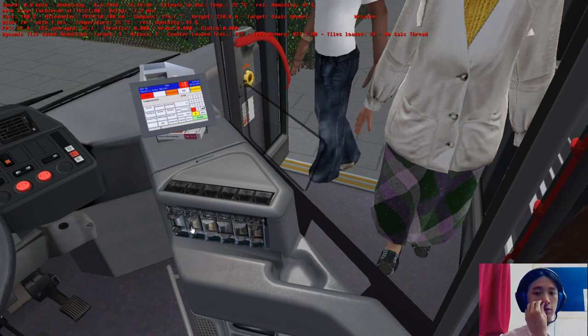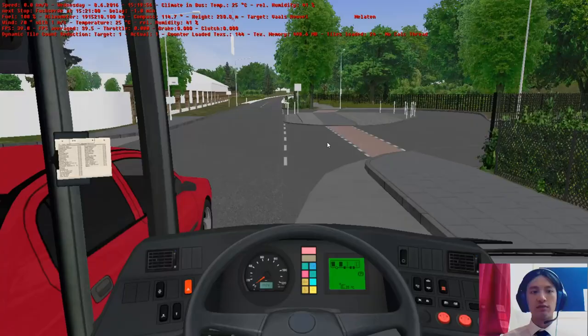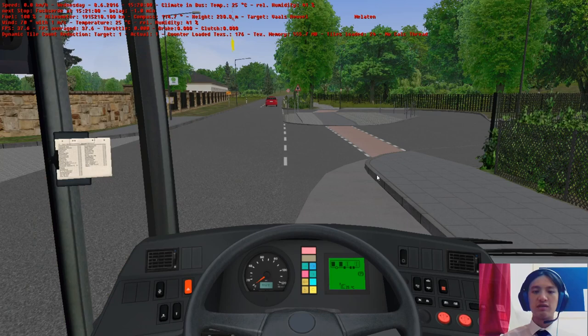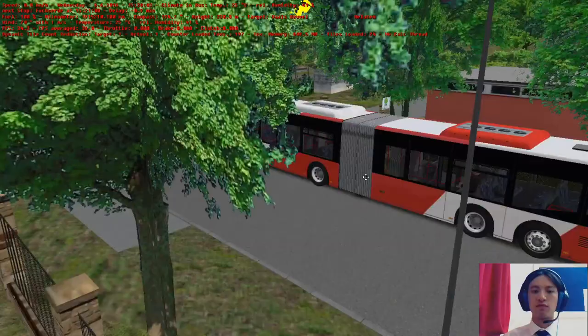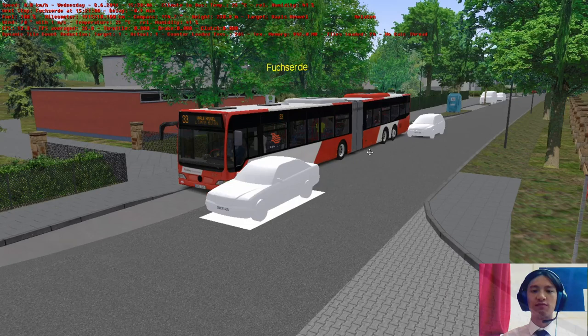This map has undergone some facelift or refurbishment, whatever you like to call it. The one I have right now is already updated — it's not as it was before, it's slightly different. Most of the things are still the same. The map comes with five different buses, originally four — actually three base variants.